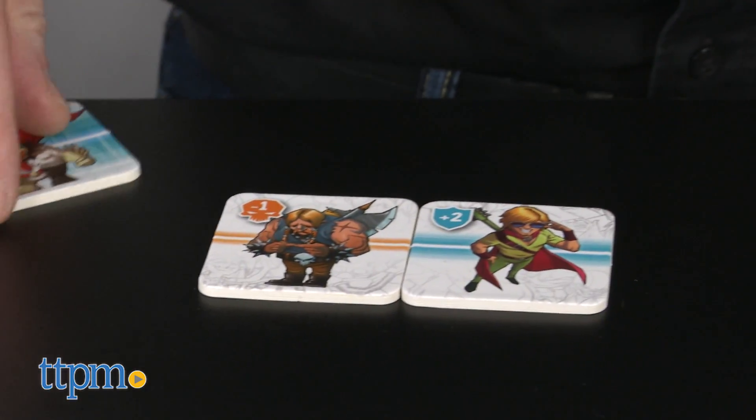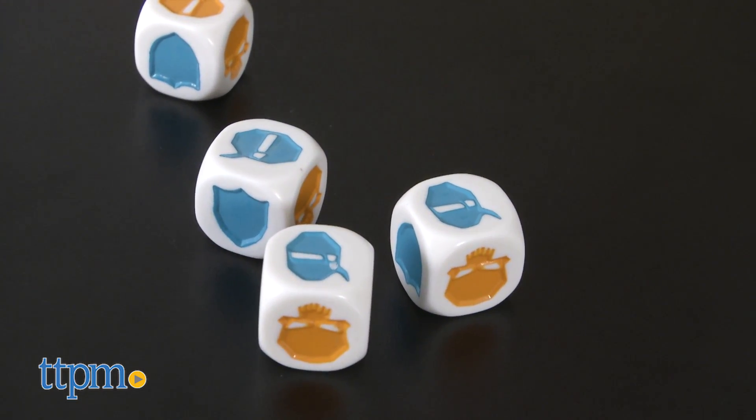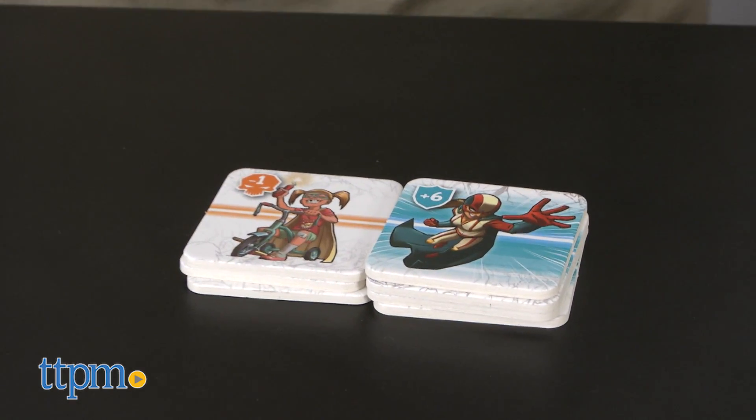As you collect tiles, stack them face up in a pile. To steal tiles, you must roll at least 3 speech bubbles. 4 or 5 speech bubbles allow you to take any tile from the pile without looking through them.